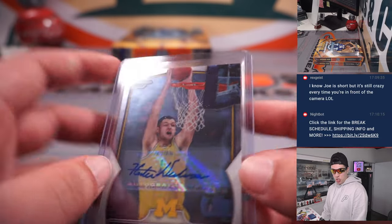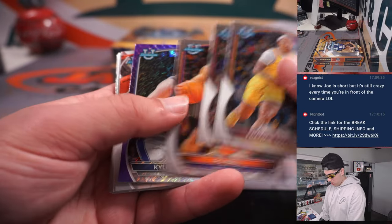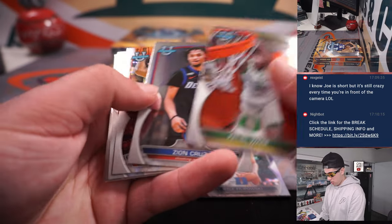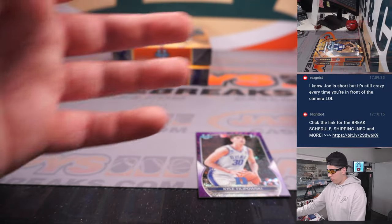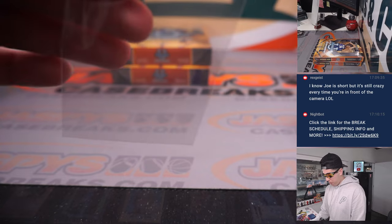Not numbered, going to the letter H — Joseph. Kyle Filipowski — that's the purple shimmer, not numbered. Looks like it's a Parra Refractor. Halfway through the break.